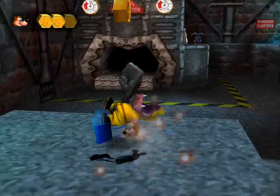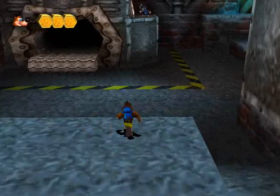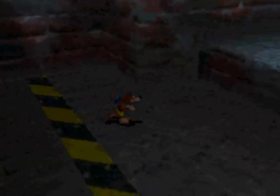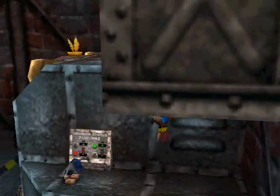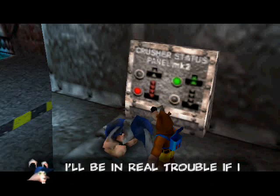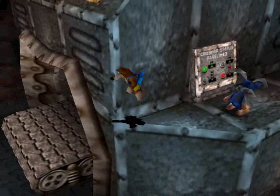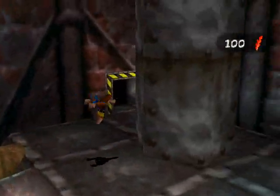It's over here in the trash compactor, and I think you can cheese it. Let's find out. I need to get up here, which I can't. Yeah, the double jump makes a lot of stuff possible that wasn't supposed to be. These are, I think, called the Skivvies - they're just the sad rabbits because they're all dirty, and that makes them sad for some reason. I guess because they'll get punished.